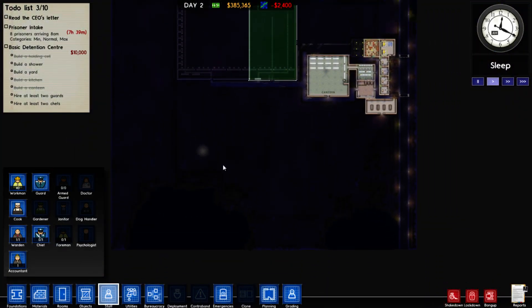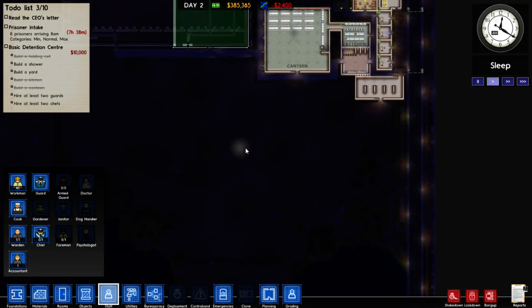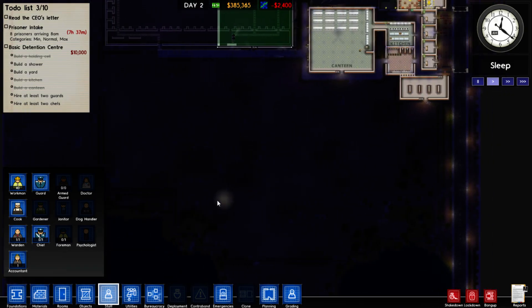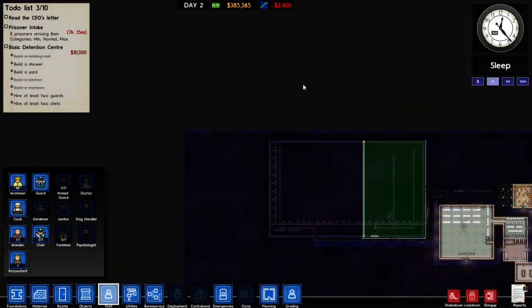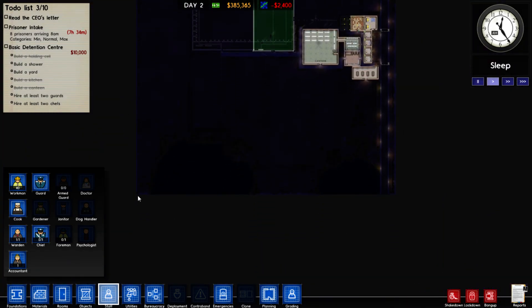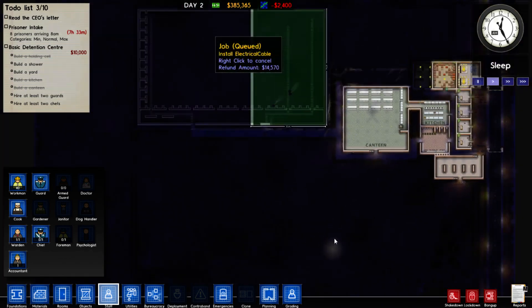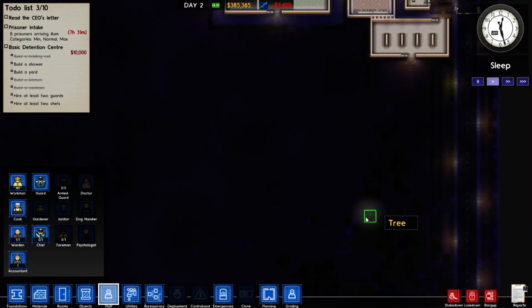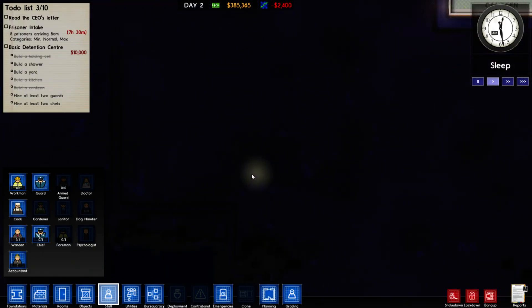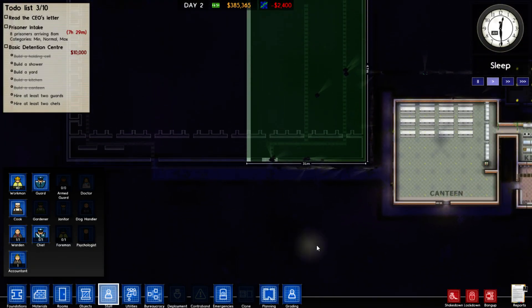I was gonna segregate the high security, low security, and medium security prisoners, but there's so much to consider and we only have so much space. I can't expand anywhere else other than this. So I'm thinking I might just make another super large cell block down south here and just leave it like that.